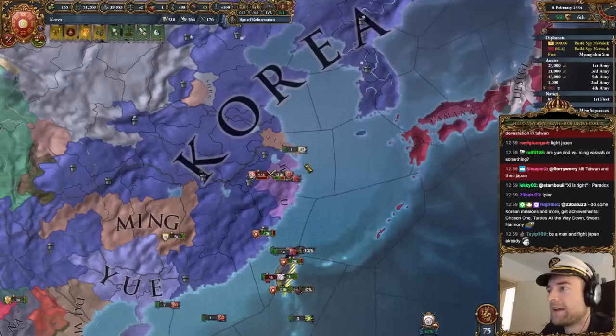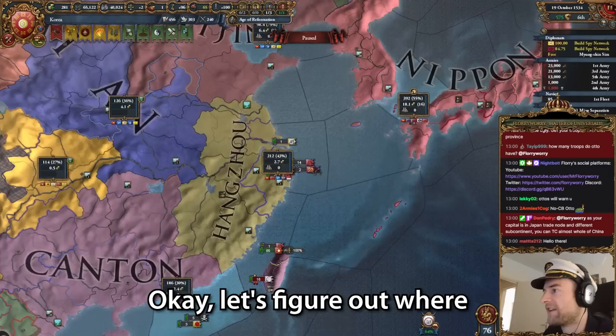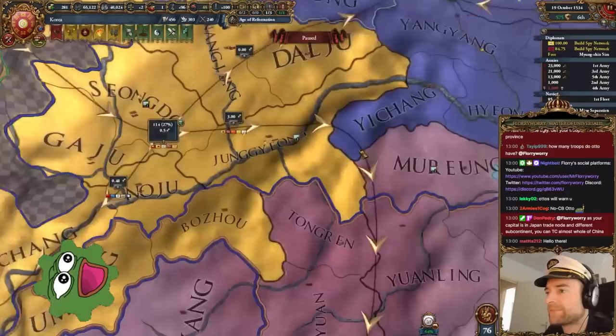I'd like to redo my merchants a little bit because it's kind of scuffed right now. I'm not getting any trade over here, for example. I need more merchants. As my capital is in the Japan trade node, you can TC almost the whole of China. Okay, let's figure out where we're going to TC then.